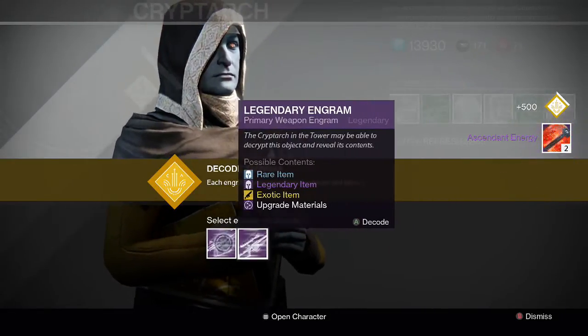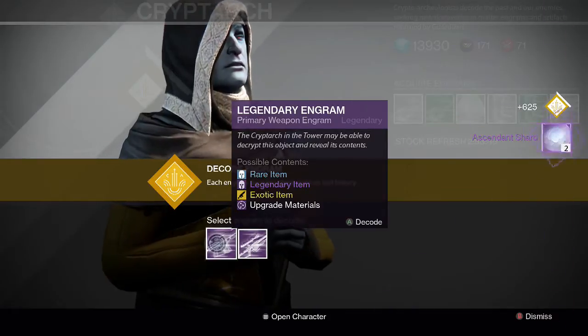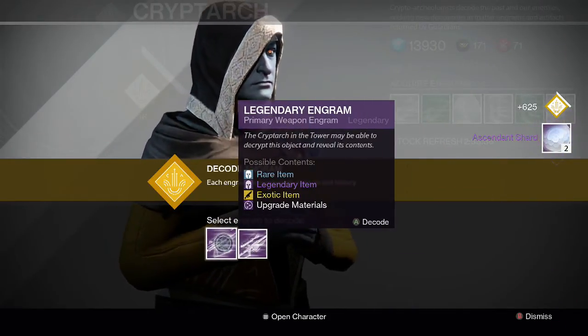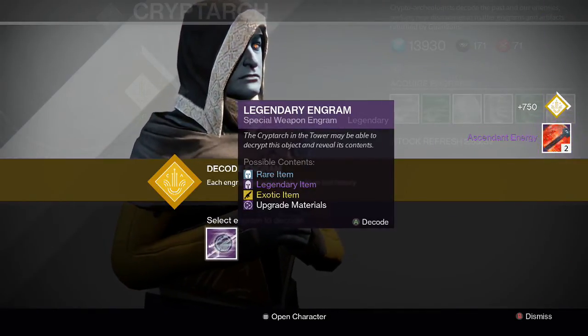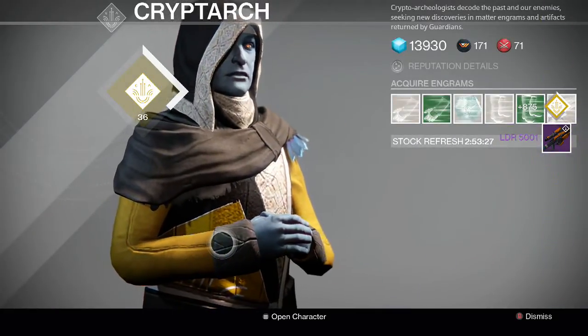And now for the weapons. For the first primary, two ascendant shards — that's hilarious. And then we get two energy from the other one. And finally for the last one, we get an LDR 5001.